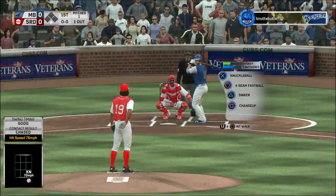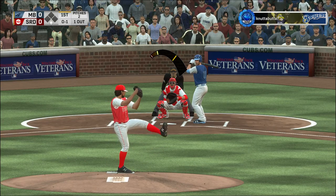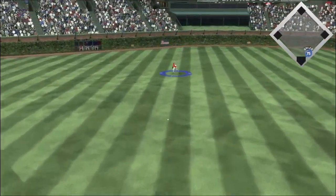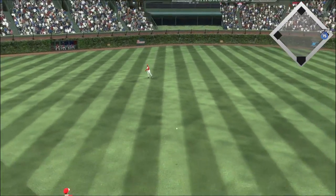So striding forward now, A.J. Pollock — 60 degrees. Hit hard back up the middle, and that is through into center field for a one-out single.